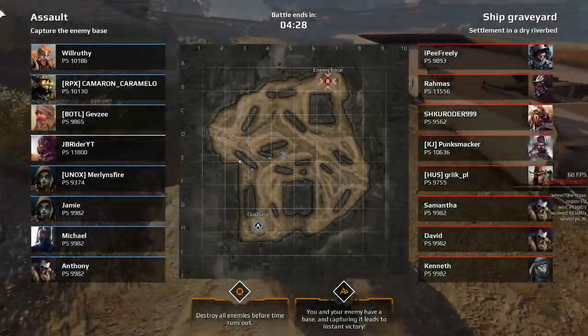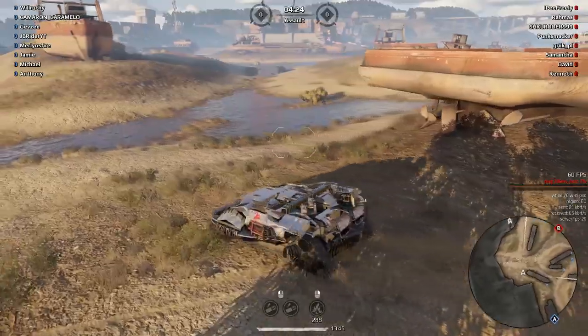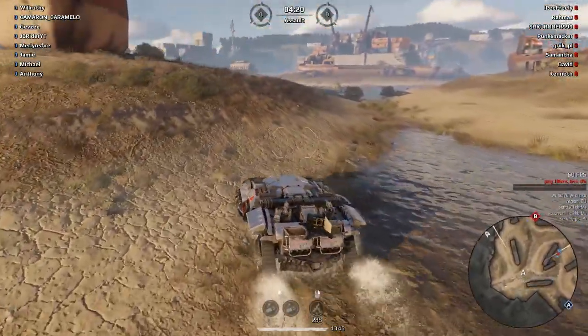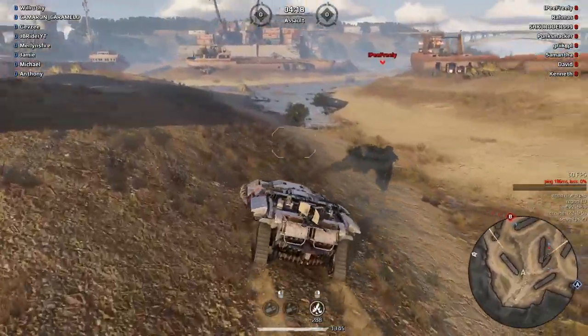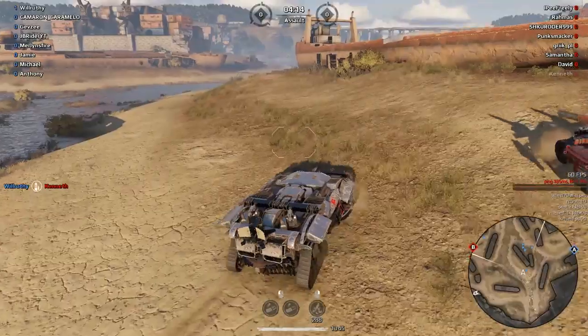We are at Ship Graveyard again. Scorpion build is on our side this time. I don't know why I focus on Scorpion builds - they're some OP weapon. I mean, they're strong, but they're not super strong anymore.